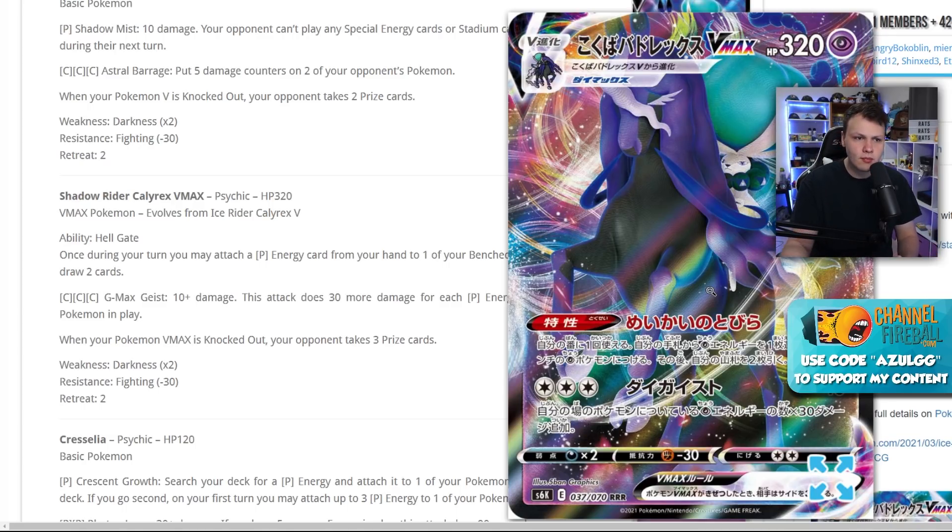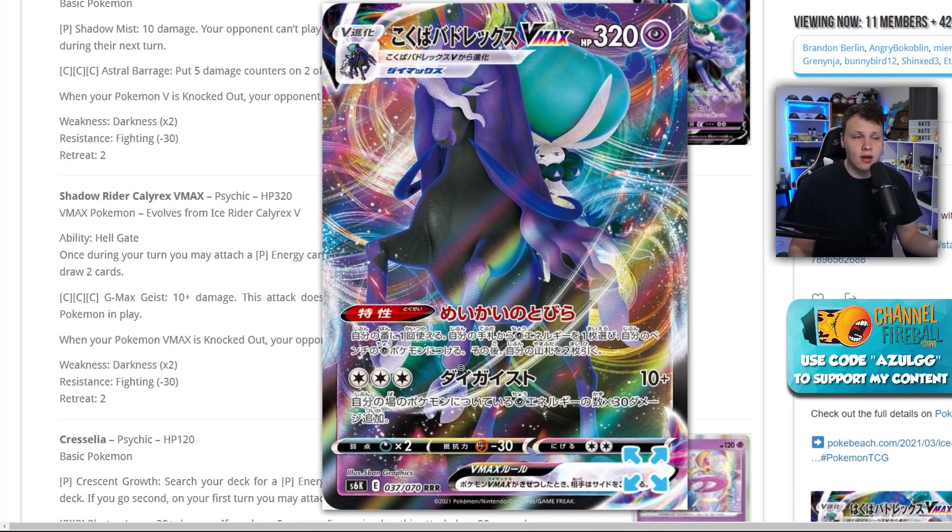After rotation, if Eternatus VMAX is still around and Weakness Guard Energy is gone, it might not be as good — but immediately on release you have Weakness Guard Energy. Eternatus hasn't seen a ton of play and maybe that stays the same. We've got Urshifus that are currently weak to Psychic. Being able to draw that many cards while accelerating energy, with an attack that has effectively unlimited damage scaling with your energy acceleration, is just absurd.